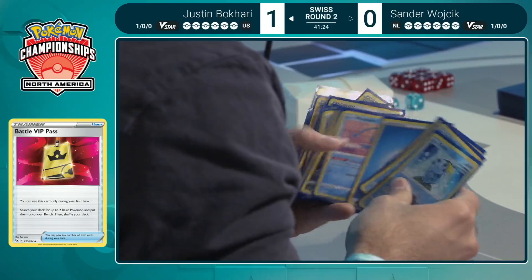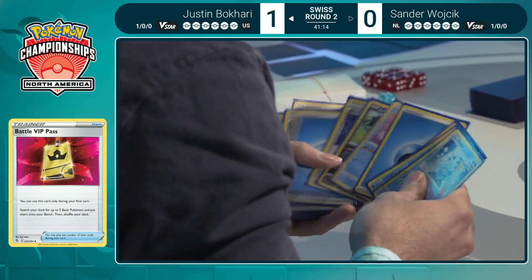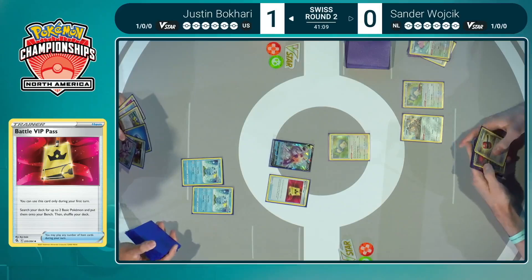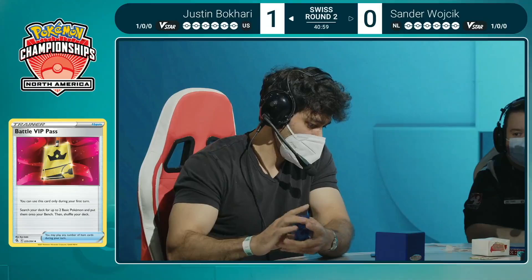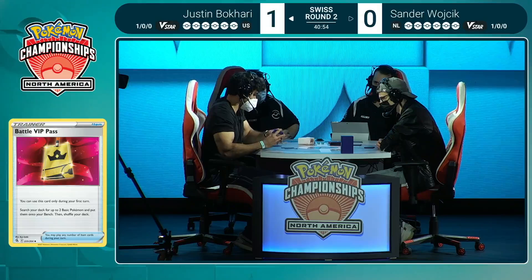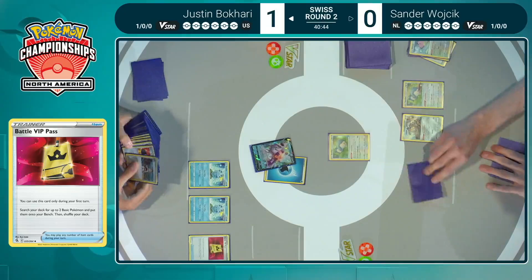This list is one of those we talked about earlier — there are so many different styles of playing Origin Form Palkia, and sure enough: four Battle VIP Pass. This is something Justin will do pretty consistently. Battle VIP Pass to get set up, getting those Sobbles down. If you can have multiple Drizziles cycling over and over, you're going to get the cards you want to just bully your opponent. You get draw if you need it, energy if you need it, Boss's Orders if you need it. That's exactly what allows Palkia to be so dominant — just an out-of-the-gate deck that's a powerful pillar you can build the rest of your deck around.